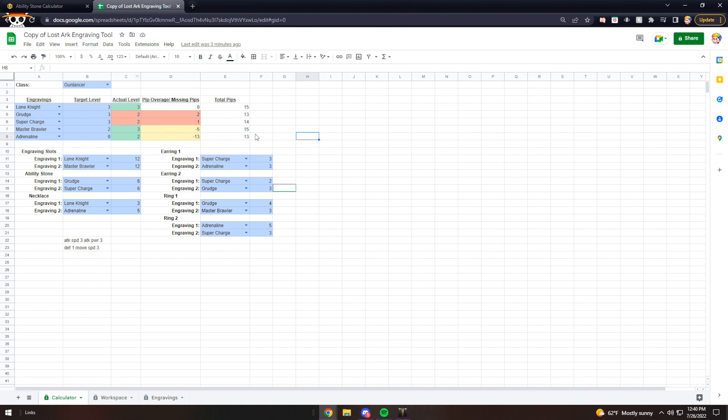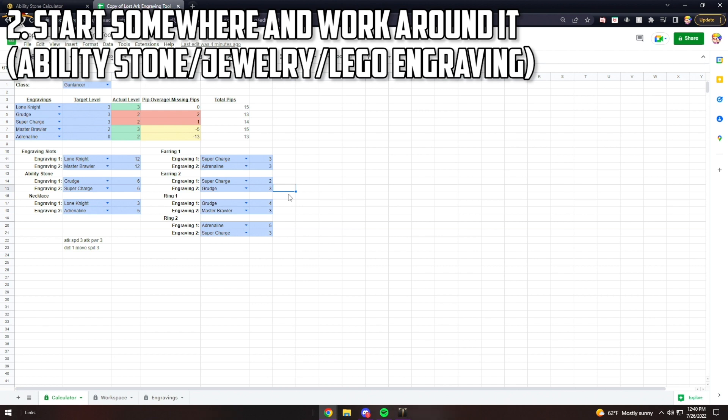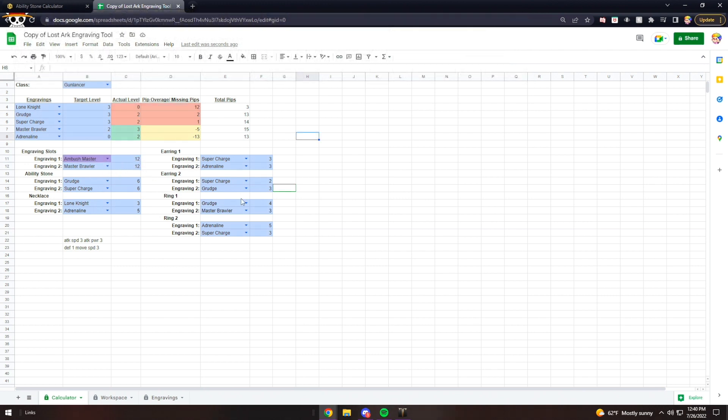When it comes to your engravings, it's usually ideal to find one thing to work around. For example, if you have a legendary engraving you got for really cheap, put that in first and work around that. Let's say you have Master Brawler with 12 nodes — make sure your stone and jewelry are based around that. Or if you have a good stone that you cut, base everything around that. Stones are a huge part of this. Or maybe you get a lucky relic jewelry piece — one piece can really make or break your pockets, so finding one anchor piece makes it easier to itemize everything.